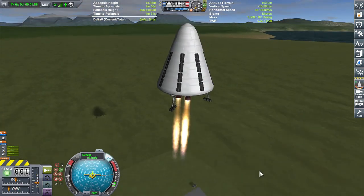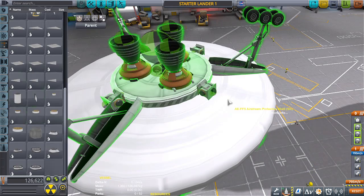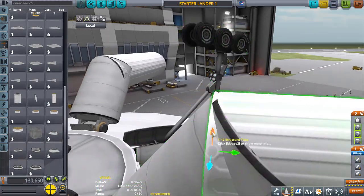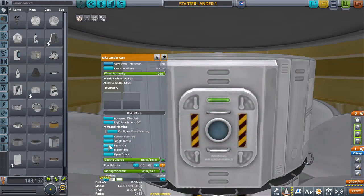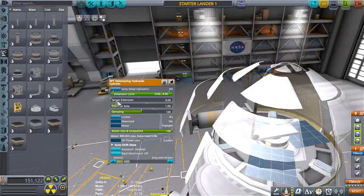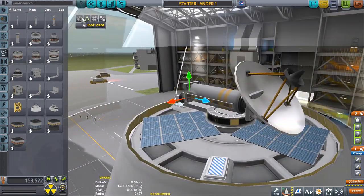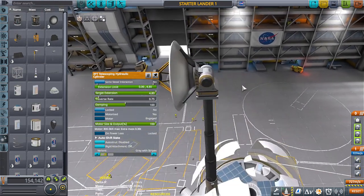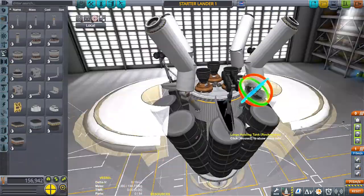It took all day yesterday after work and all day this morning. One of the neat things I like about this lander is its airbrake system — it kind of reminds me of the orbital drop troopers from Halo and that drop pod mechanism. It even makes a metal clang when it opens up, because the struts are breaking when I hit the action group to disconnect them, giving it this satisfying clang as it opens up hard.